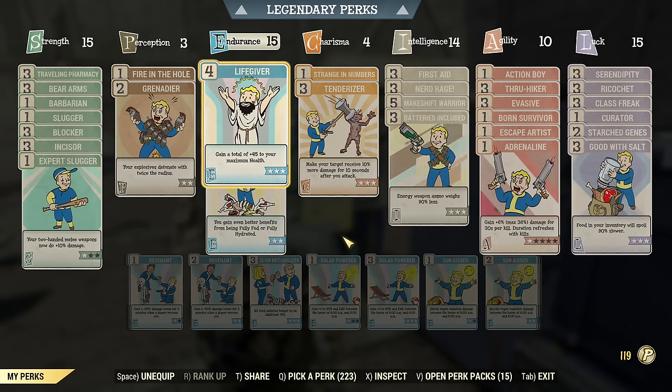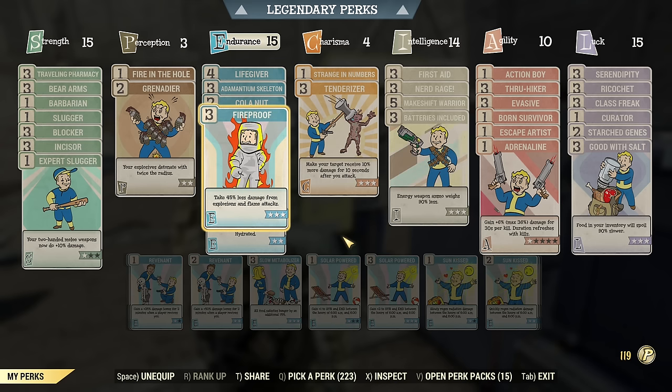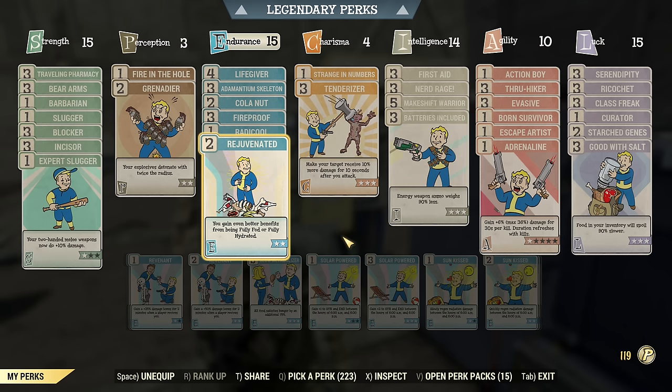Under Endurance, I recommend stacking as much as you have from your 3 points. The important ones are Life Giva and Fireproof — those two. Minimum 7 Endurance; the more, the better.